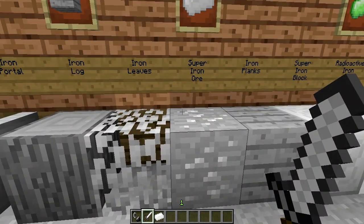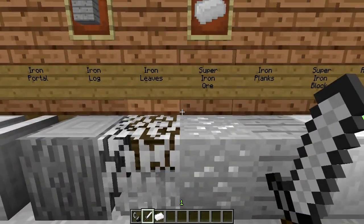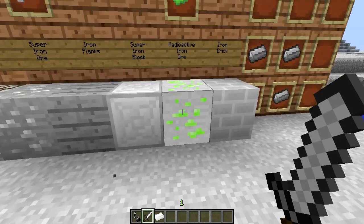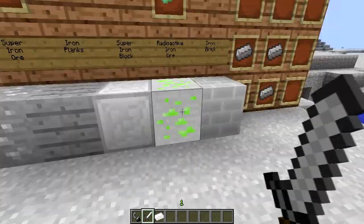Right over here is a Super Iron Ore. You obtain this underground because ores do generate around this world. There are two different ores that generate: the Super Iron Ore, and over here we have a Radioactive Iron Ore, which has a light value and it's really rare. It's just like finding diamonds in the overworld, but instead you have to find this right here.